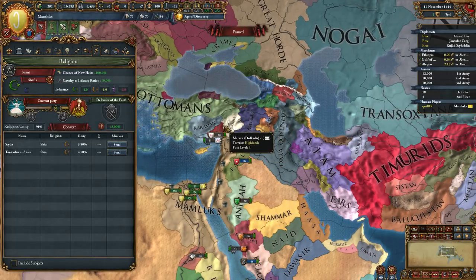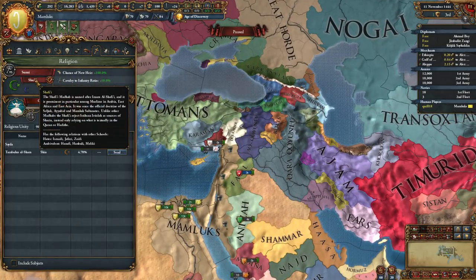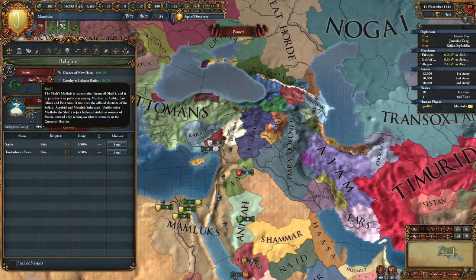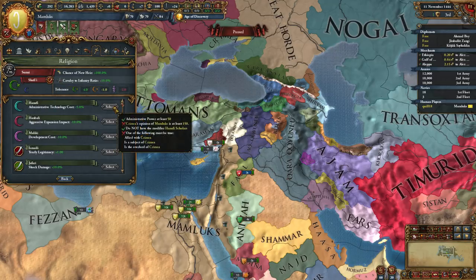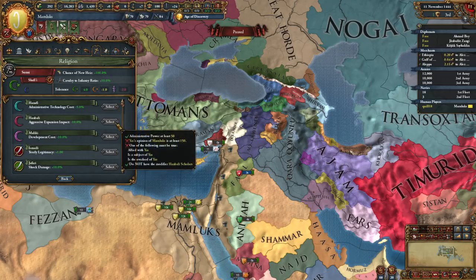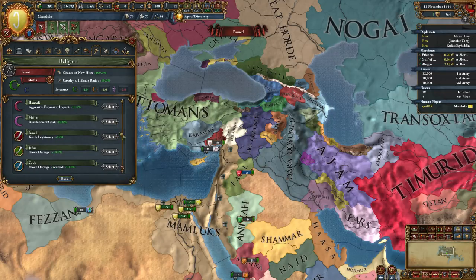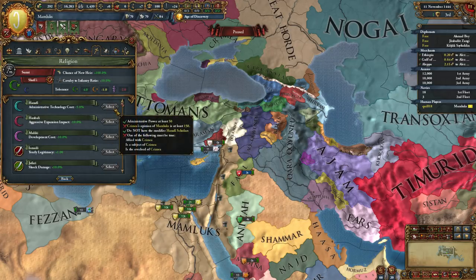Now the religion tab - this one's definitely part of the DLC. We are Sunni and our school is the Shafi school. We get a description of the Shafi and what it gives us, which is plus one merchants. We do indeed start with three merchants, which is kind of nifty. Here's the button to invite a scholar from another school. It costs us some administrative power and we need to have a certain relationship. We don't have the ability to invite anyone from any particular school at this time, but you can see exactly what you need to do.